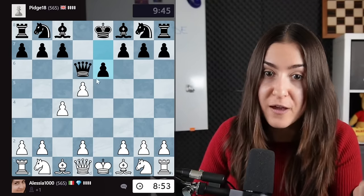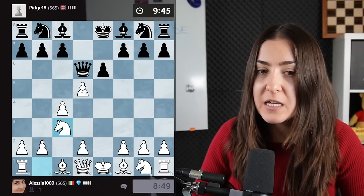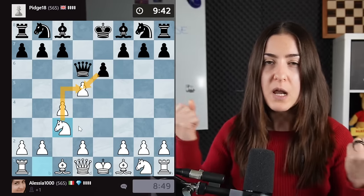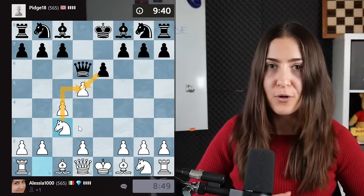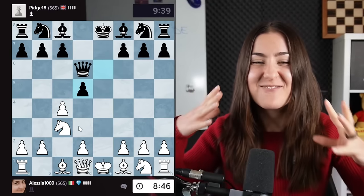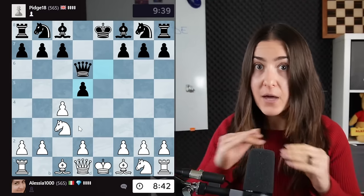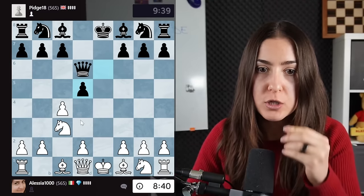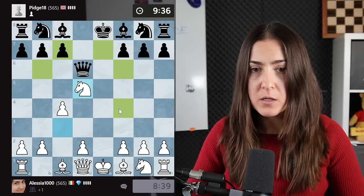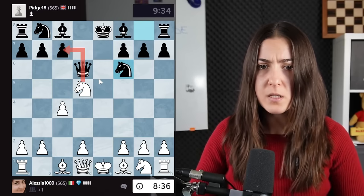Rule number three: trade only if it's necessary. In this situation it's not necessary to trade — I can just protect it with the knight, and if the pawn takes I'll take back with my knight and have a super strong knight in the center. Rule number four: bring your knight to the center of the board. Every piece is much stronger in the center, and the knight especially controls eight very important squares.